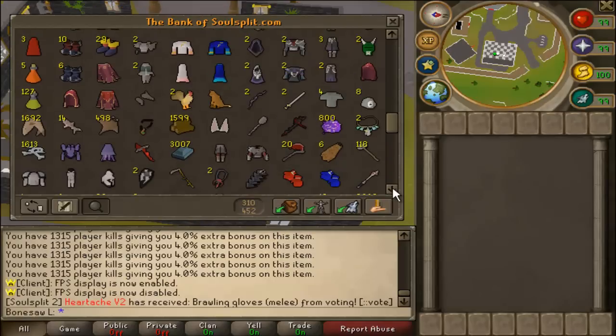Going down to the bigger stuff: I have full Third Age Melee which is like 40 mil now because so many people are trying to buy it. I've got a scythe and it's like 100 bill now, and two Fury Orbs at 25 bill each — that's about 50 bill.